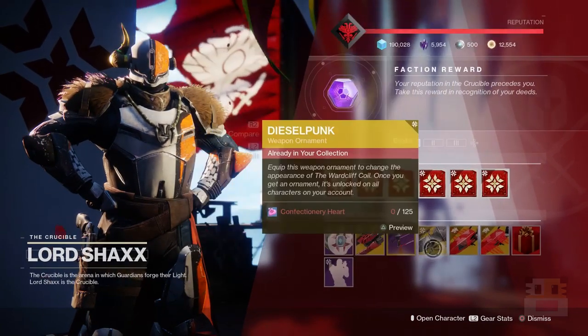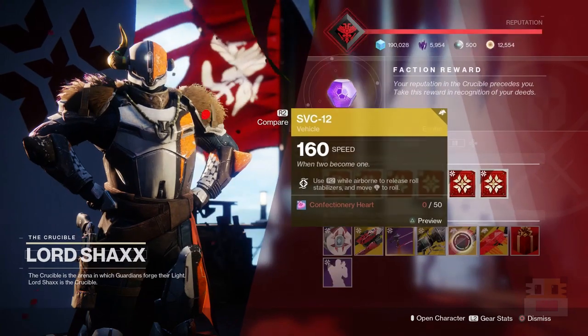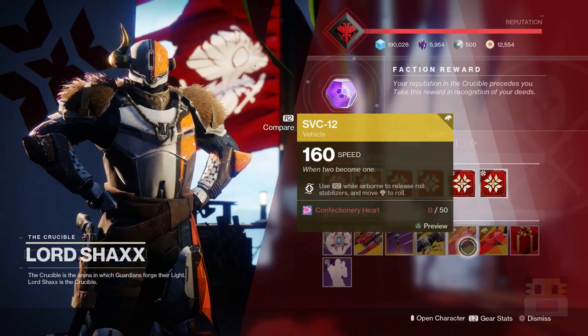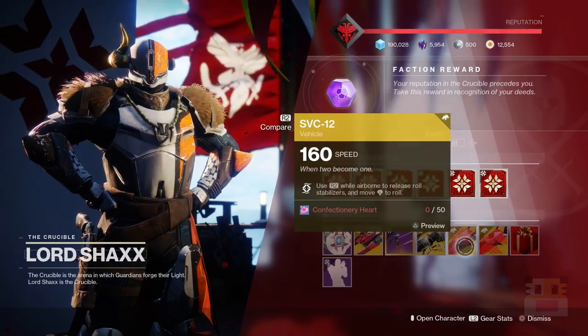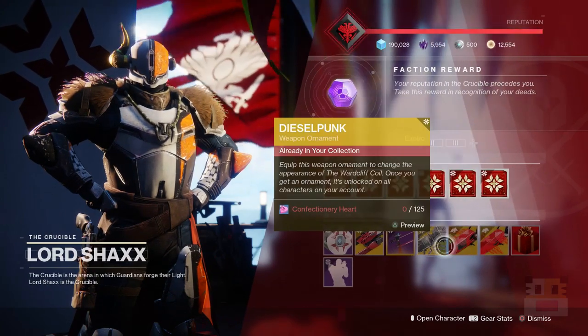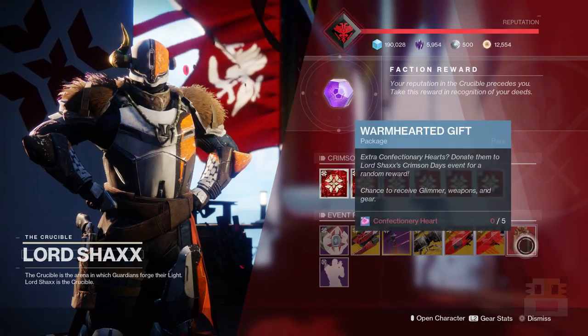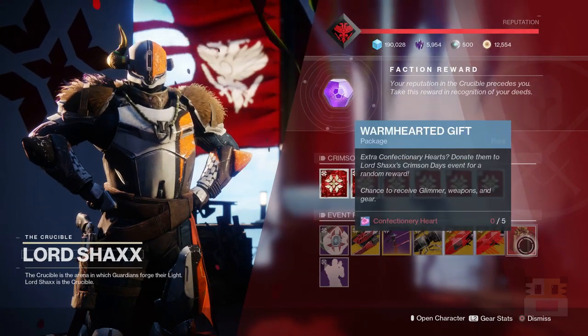Most of these items are going to be the same as ones we've seen before. The ones with the Dawn symbol in the corner are definitely new. These two sparrows are pretty much exactly the same — just one side of the pair — and you can buy some items that will give you enhancement cores and a bunch of different bonuses. Pretty straightforward.